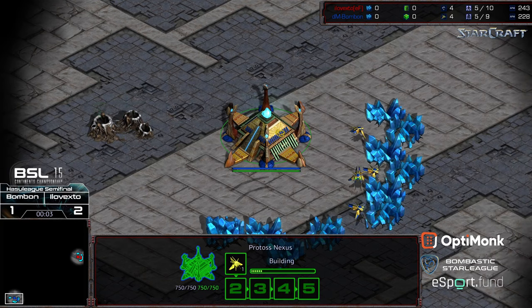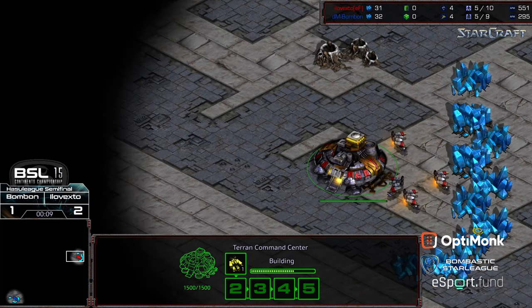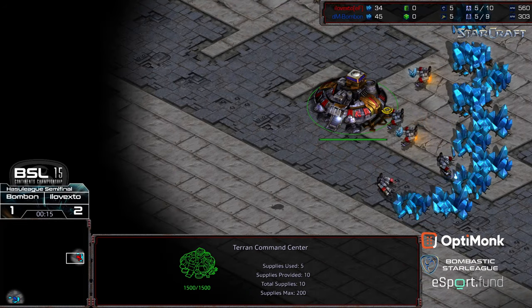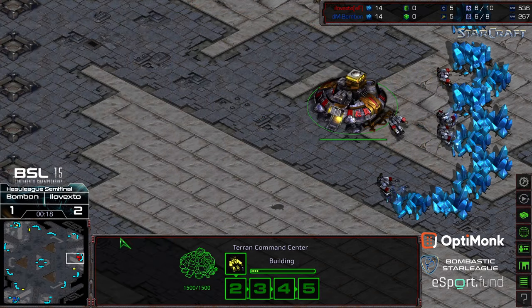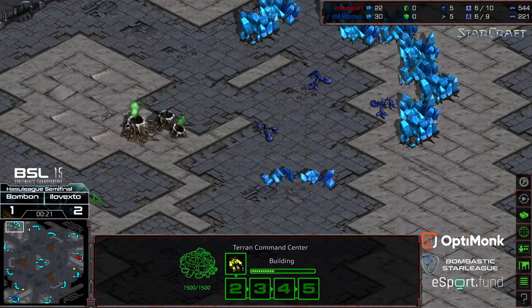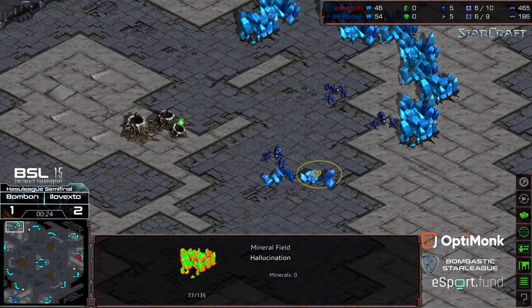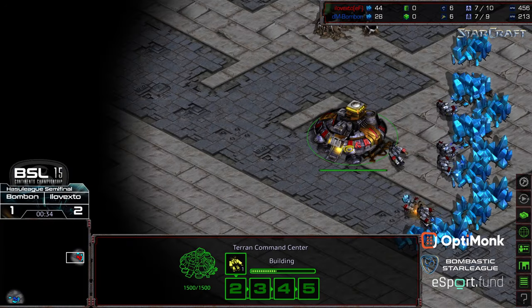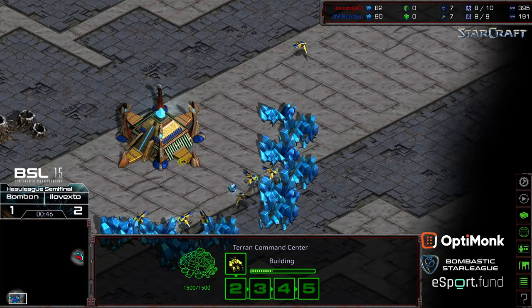Welcome to another commentary by Diggity. Bottom left hand corner we have BonBon starting as the blue Protoss. Street clock location, we have ilovexto starting as the red Terran. This is going to be on Monopoly, which has those extra mineral patches in the main bases — another three-player isometric map. This is the final match of ilovexto versus BonBon to see who advances to the finals.